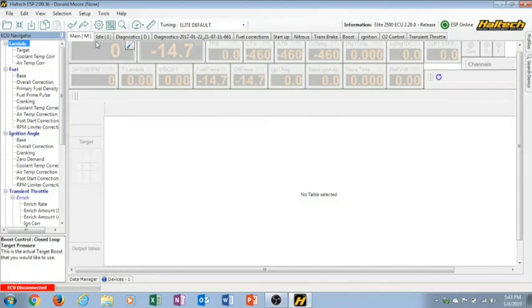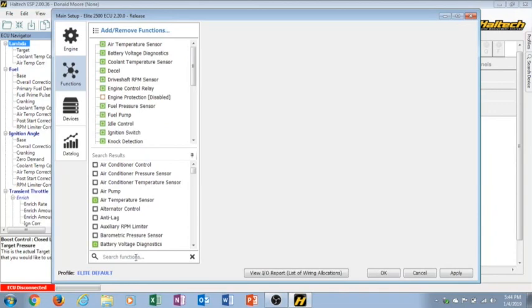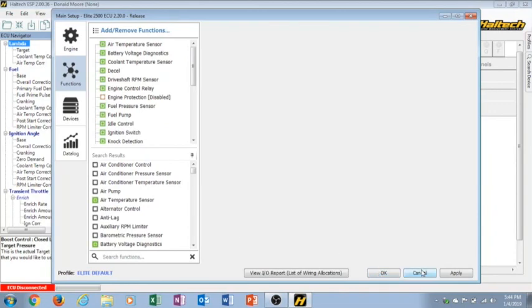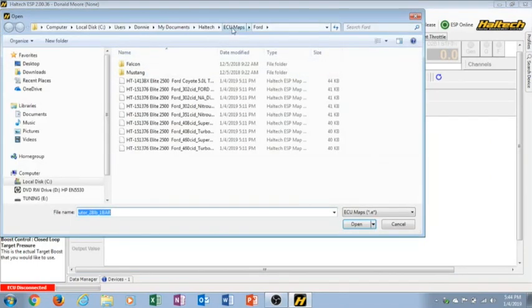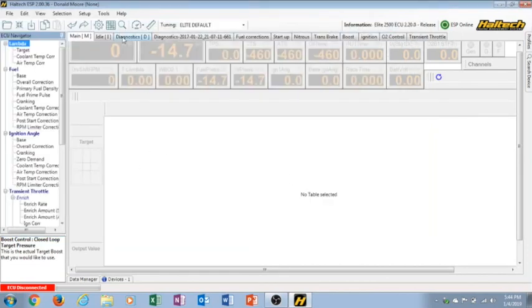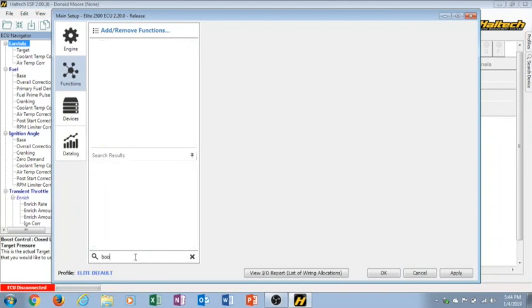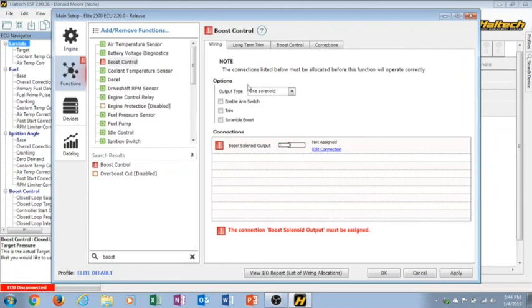The first thing we're going to do is go into Functions, which is where you set up things like nitrous, boost, and boost control. Click on that and then add some of these maps. Some of Haltech's stock maps already have boost control built in - I'm using a Mustang map and you'll see some of them already have nitrous, turbo, and all that. You can get some of the settings from there. Go to Functions, search, and type in boost control.